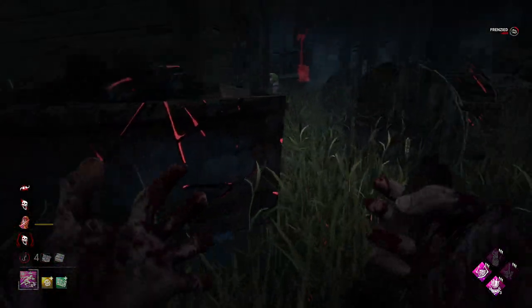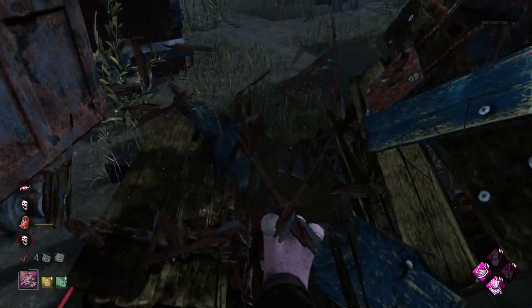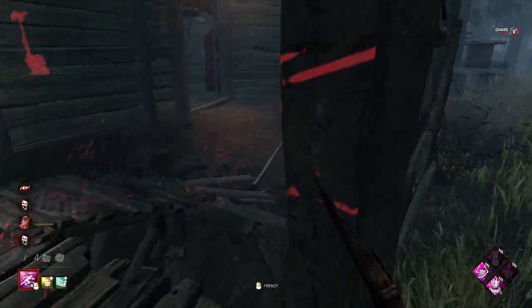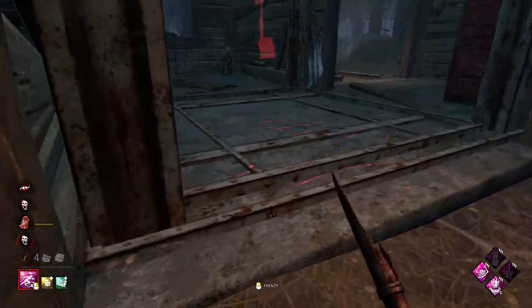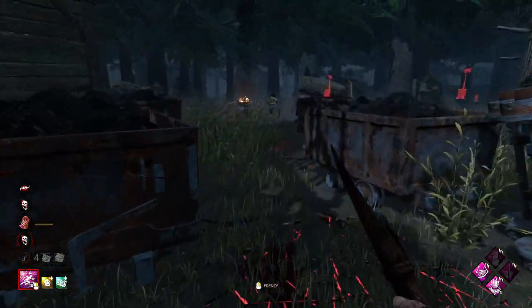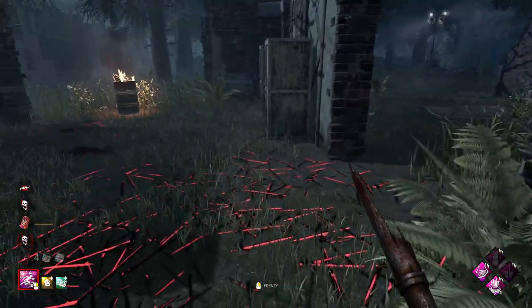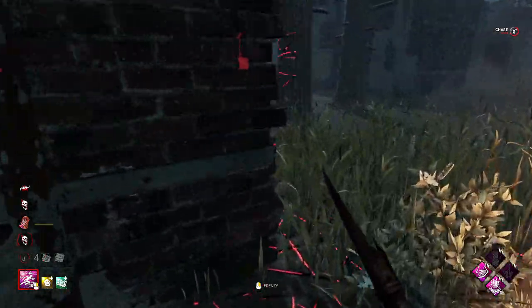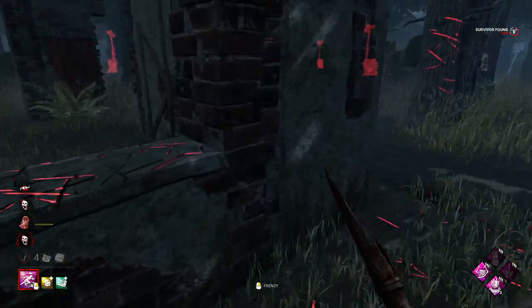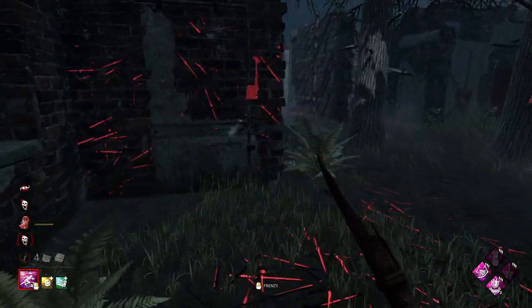She's going to carry on holding forward. We're going to break this pallet because this loop is going to be really long if not. She might expect us to double back so we're going to come in this way. She's still around there I think - yeah, that's smart, she's moving into the map to try and find the hatch. She doesn't vault the windows at all at T/Ls - she just holds forward.